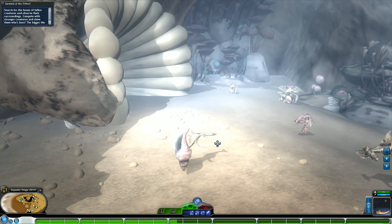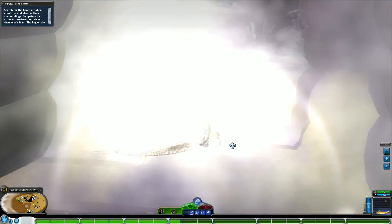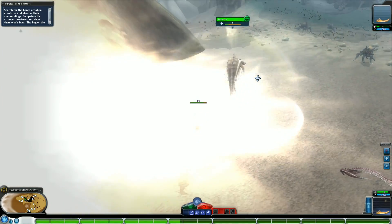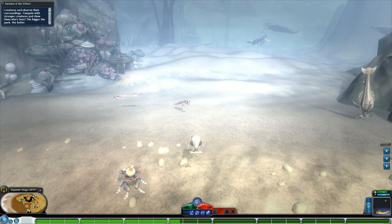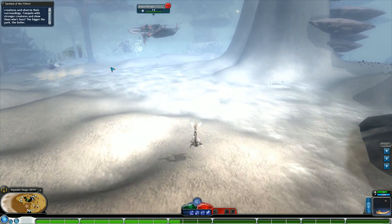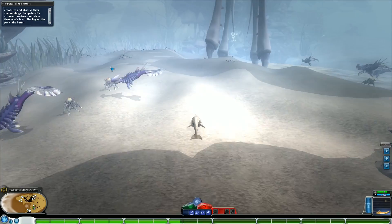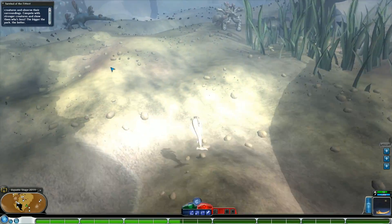Rather than using bones to evolve your creature, as the next best alternative I wanted the bones to be placed in strategic places for the player to take note of. In some cases the bones will be next to a cave with a lucrative power-up; in another case they may be next to a health power-up to heal you. This one in particular has a lot of health and shielding. Now the point of killing the other creatures is to have that creature stage feel where you are competing for the environment, and the objective specifies the bigger the pack the better — it's intentionally vague to encourage the player to figure it out.